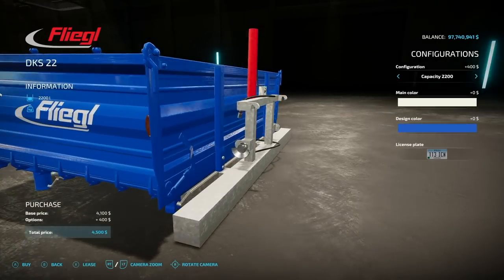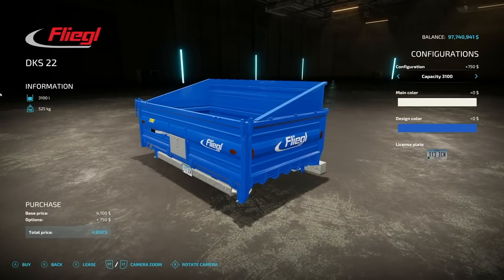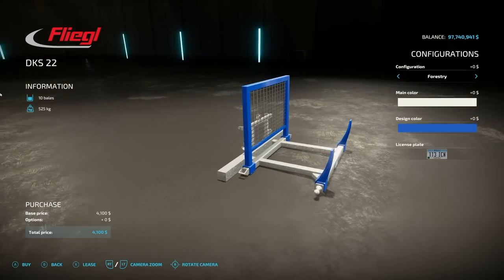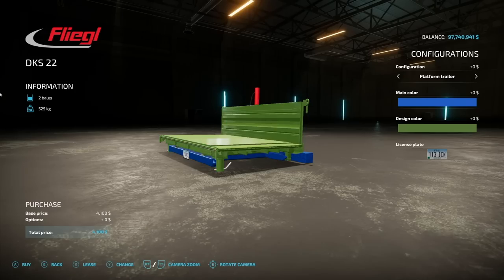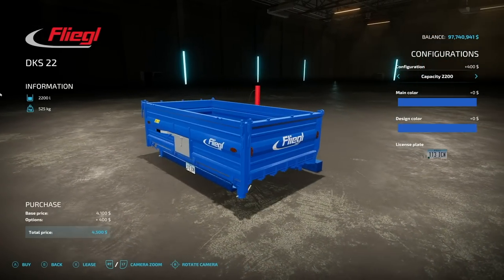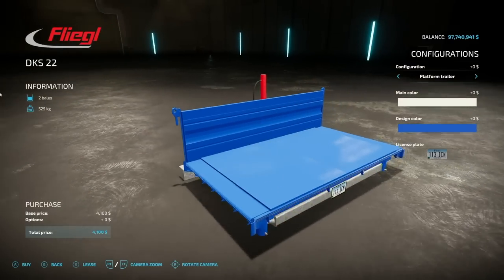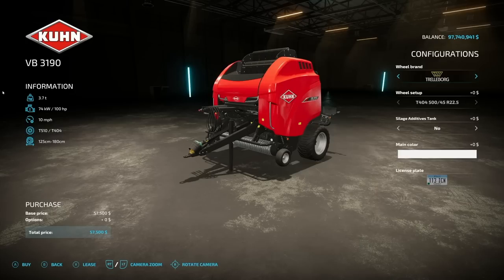Next, something very interesting — the Flegal DKS 22. This is a platform that can be hooked up via the rear or the front of your tractor as long as you're running three-point. We also have it in a tipper form and it looks so good. Capacities of 2200 or 3100, a liquid version for 2000, and a forestry version. Lots of color options — if you choose the tank you can choose the tank color and main color separately. The platform version even holds two bales. Honestly, just go download it.